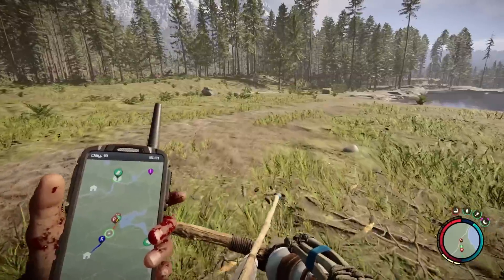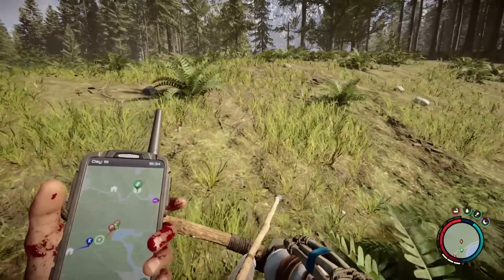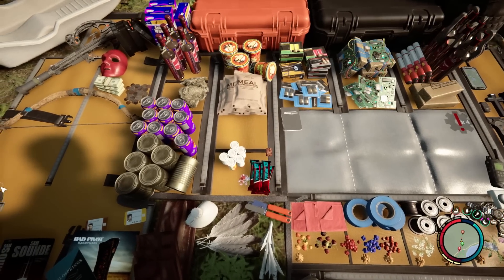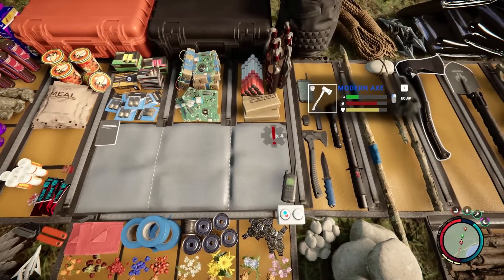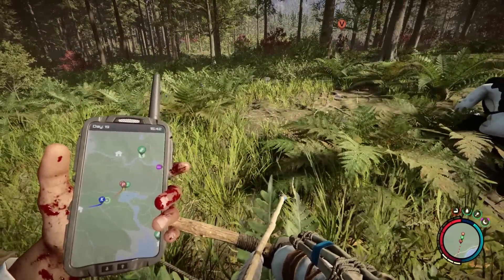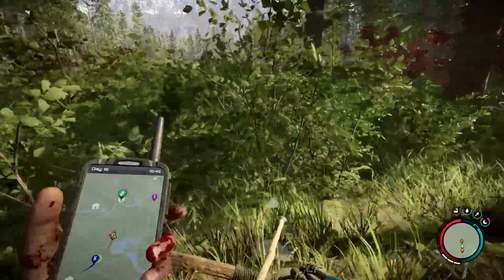There's a cave I'm wanting to head to that I think is over this way. Apparently this cave has a maintenance key card and a fire axe in it. We currently have a VIP card and the maintenance key card, but we don't have the fire axe yet. Is the fire axe better than the one we have? Yes, because we only have a modern axe and a tactical axe.